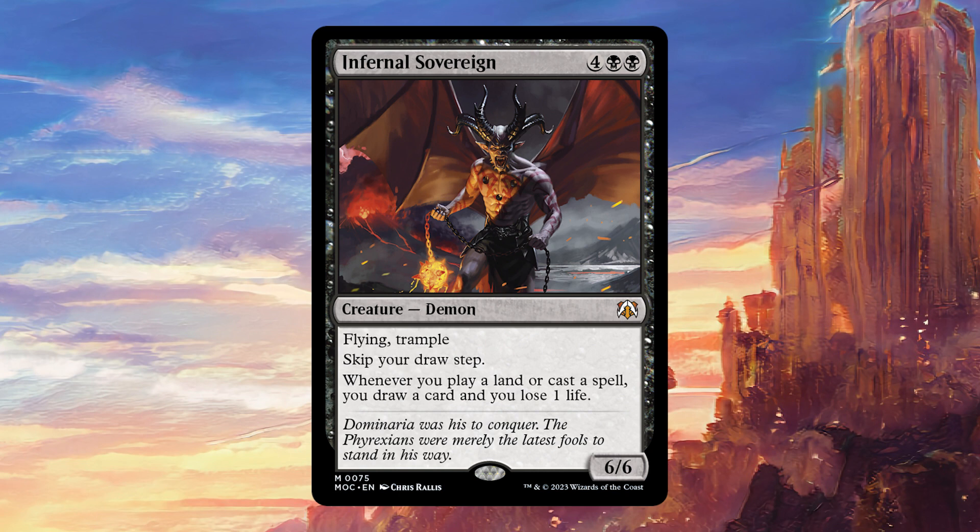It also comes with a 6/6 flying body, so you're actually adding to the board when you play this, which can't be said about the other two cards. That is actually a not insignificant downside — tapping out to play a six mana enchantment that requires you to do other things to do anything at all is kind of bad. Tapping out to get a 6/6 flying trample in the meantime is not bad at all. You're adding a pretty reasonable body to the board, and one that's actually going to build towards your game plan.